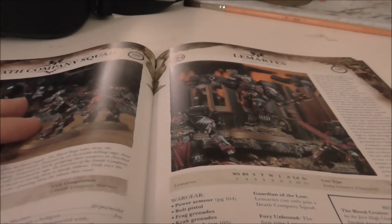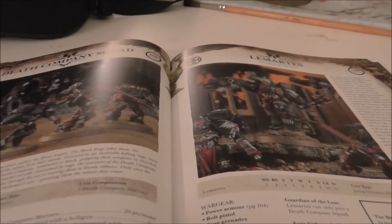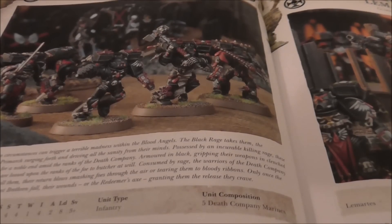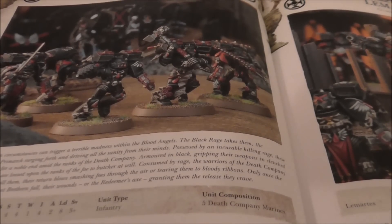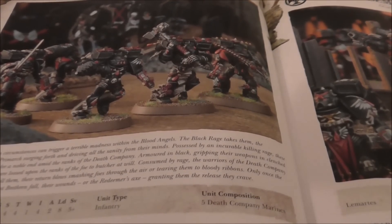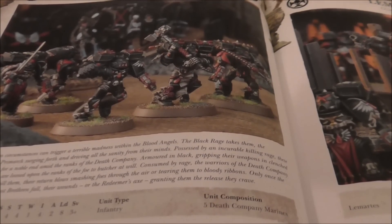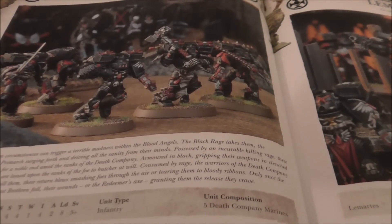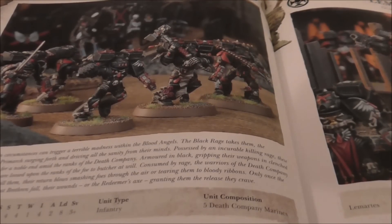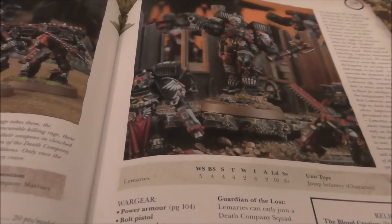In elites, Death Company are cheaper, which is nice. They have the same rules — fearless, feel no pain, furious charge, rage, relentless. Not a lot different. I have 15 Death Company; I didn't use them much in fifth or sixth edition because they were always just too expensive in an already expensive army. Now that they cost less points, I'm going to experiment using them more.